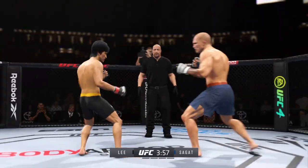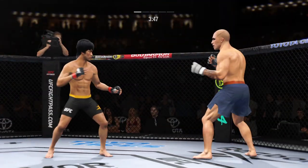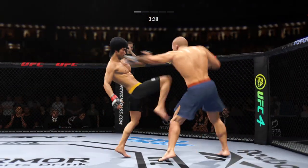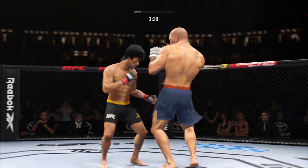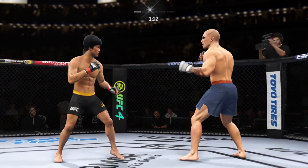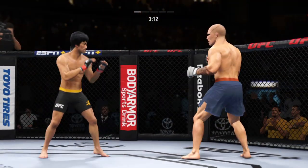And he landed the right hand there. Big kick lands. Flush right hand is true. Let your hands go — let those hands go. Big power punch lands. Now he gets back to range. Nice job to land the kick to the body there by Liggs.